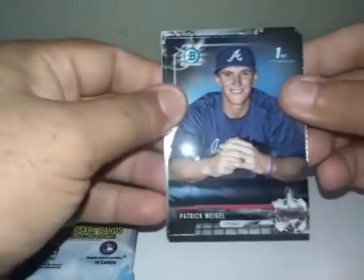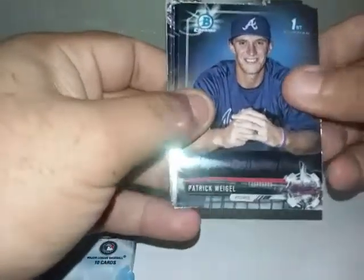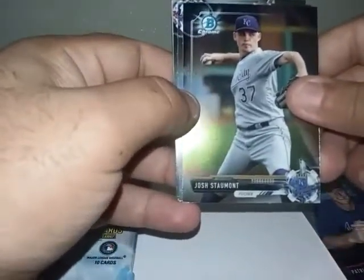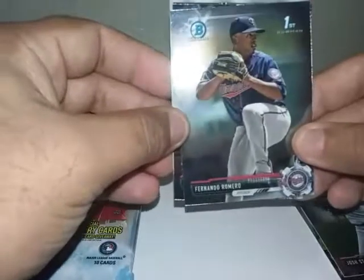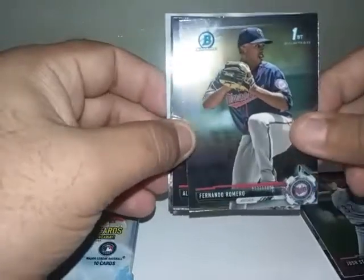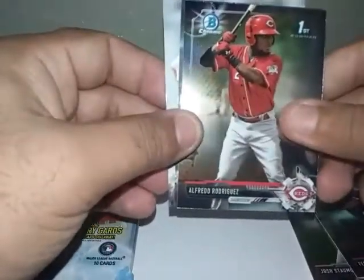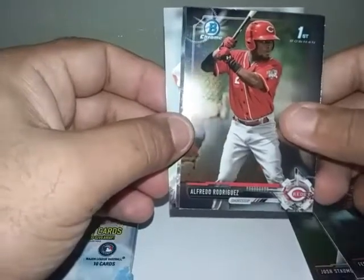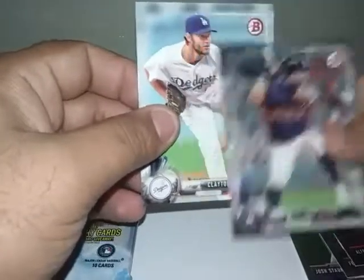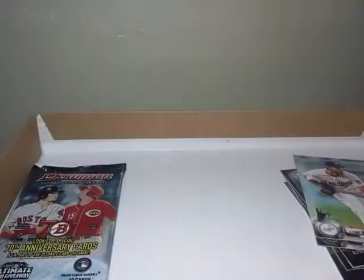We got a Chrome of Patrick Wiggy — it's his first card. A Chrome of Josh Stomach — I might be butchering that name. We got Fernando Royos or Ramos first card, another first card of Alfredo Rodriguez, Jose Atube, and Crayshaw right there. Nice.